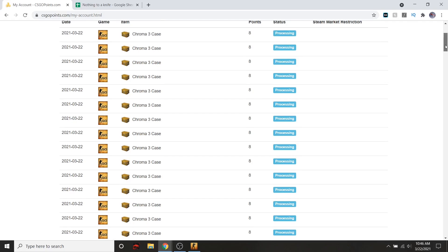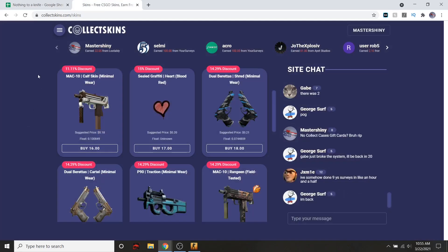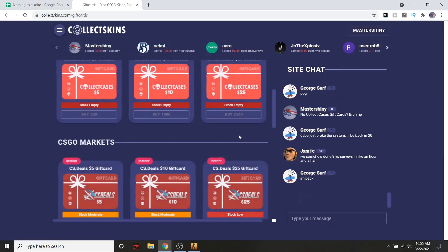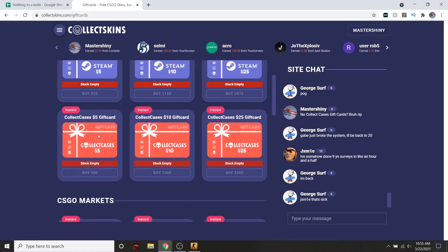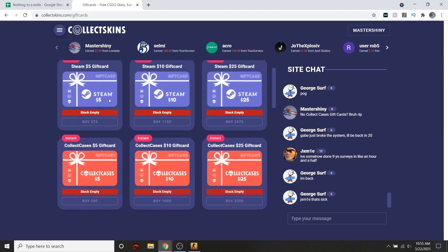On to our next site, over here on CollectSkins - they just did a complete remodel and it actually looks pretty nice. I've got about seven dollars worth of coins over here, but they don't really have their gift cards enabled yet. I was hoping to get a five dollar gift card, maybe even collect cases, open up a little bit on there, or a Steam one - but neither of them are in stock right now, so we're probably just going to hold off on CollectSkins for now.